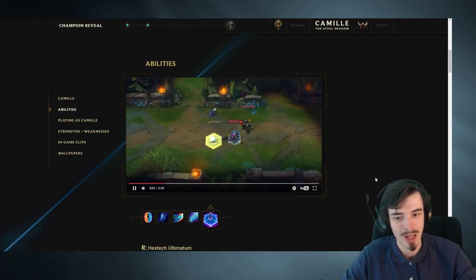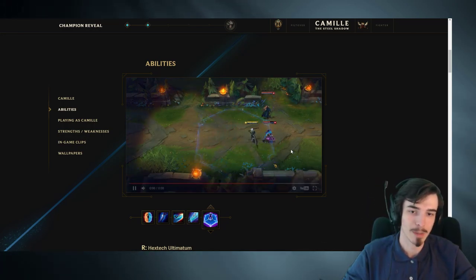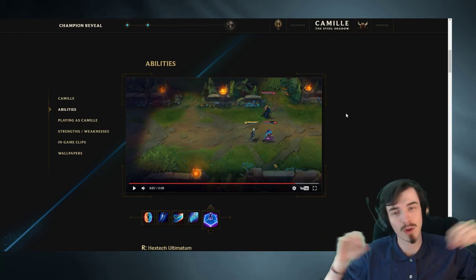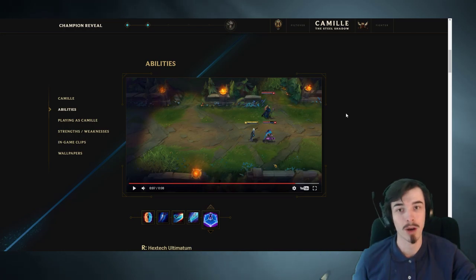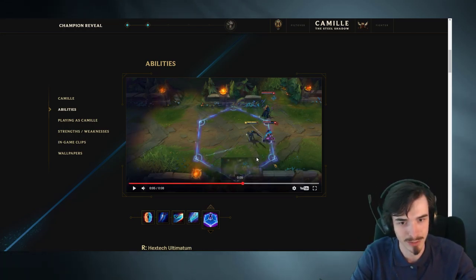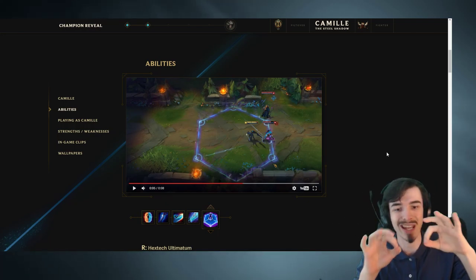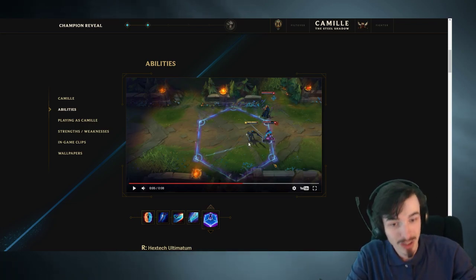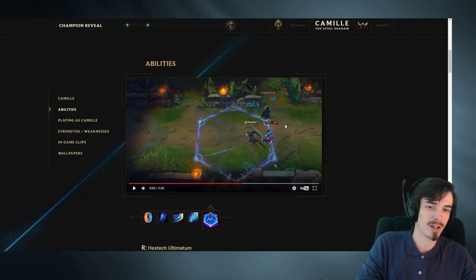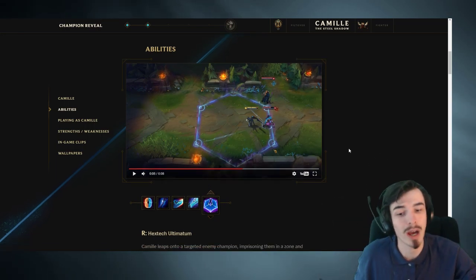And then lastly, your ultimate ability here - Hextech Ultimatum. You slam down a bit like a Jarvan ult onto a champion. It knocks all of the allies out of this area as well. So unlike Jarvan where it traps everyone in, this pushes everyone away apart from your target. The target cannot leave that little hexagon. And you do bonus damage to the target when you're staying inside this area. Jinx can't leave this, but Viktor could move into it if he wanted to.